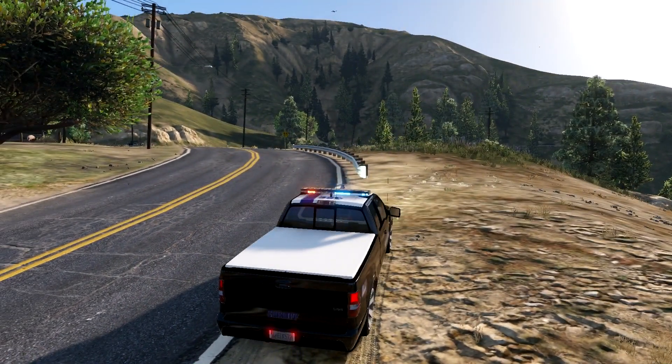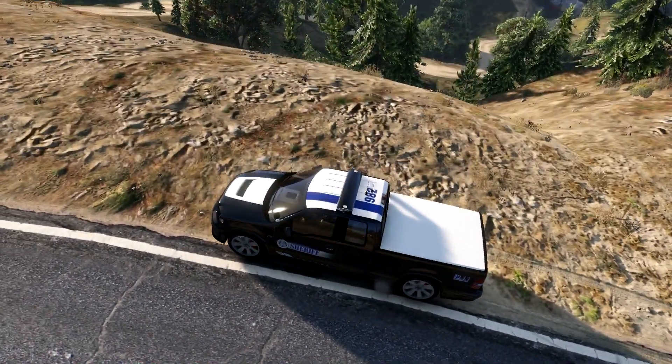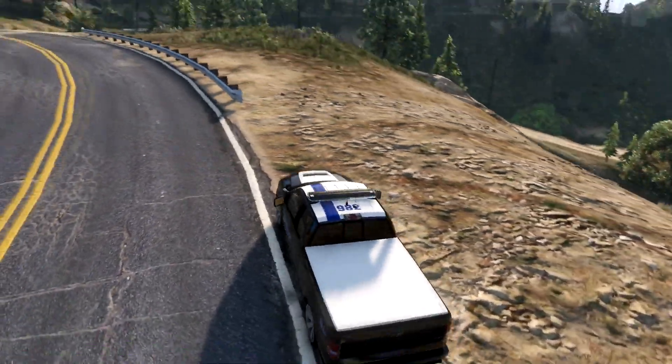Just to clarify before the video starts: I am using the city police skin for Los Santos, not the sheriff skin, because I wanted to keep the same color scheme going with the truck. I know I'll get a lot of hate for that, but I didn't think it looked good with a tan model in a black vehicle. I do need to edit the vehicle so I can get the sheriff skin in there, and I think it'll look a lot better.